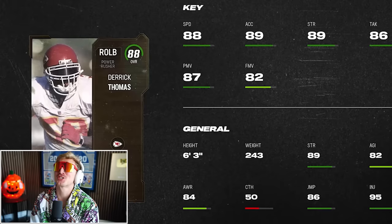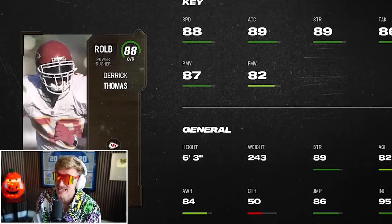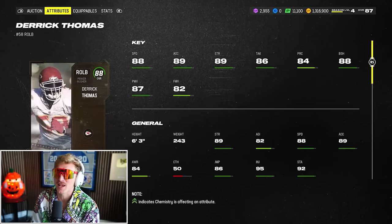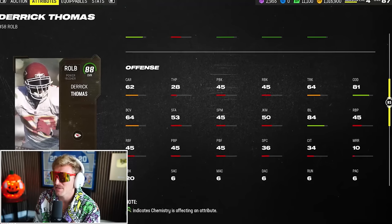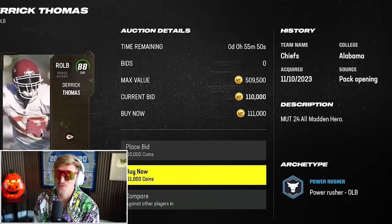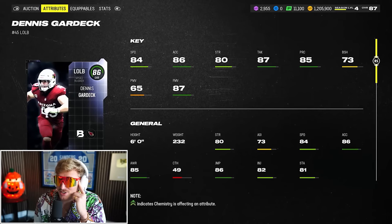Derek Thomas's 88 overall is an absolutely disgusting card — 88 speed, incredible pass rush stats. His coverage is horrendous though, so if you're not sending Derek Thomas at the quarterback, don't get him. Going with a budget left outside linebacker in Dennis Gardick — nothing special, but saving coins for the DBs.